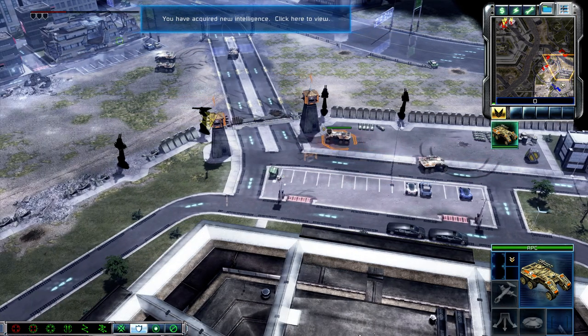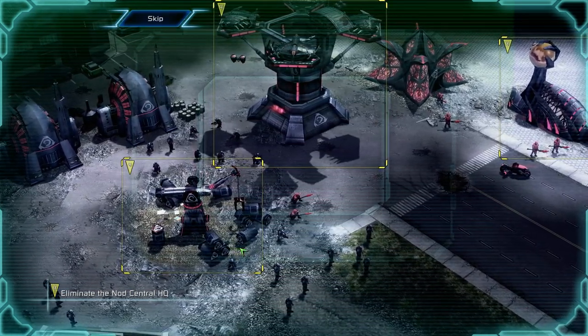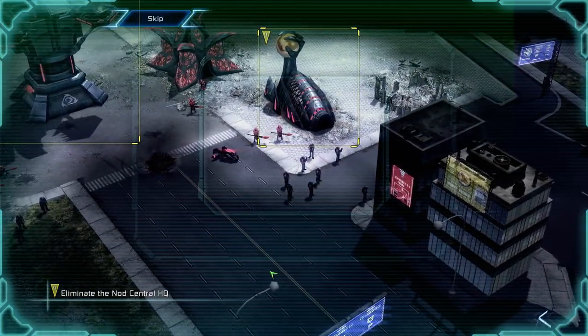Incoming transmission. The Brotherhood of Nod has hastily erected a forward base at the top of the hill. Ensure Nod cannot regroup for another attack on the Pentagon by destroying this forward headquarters.